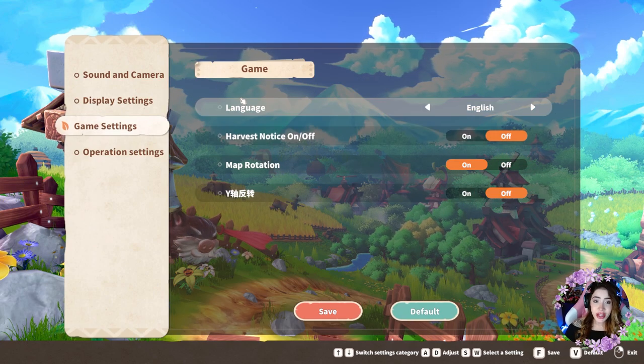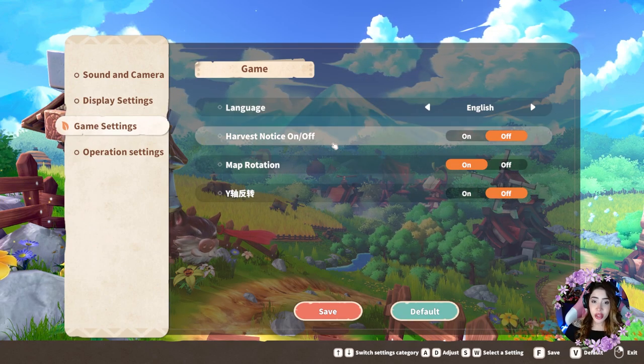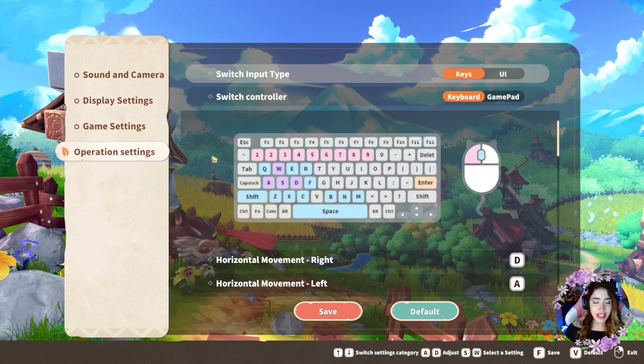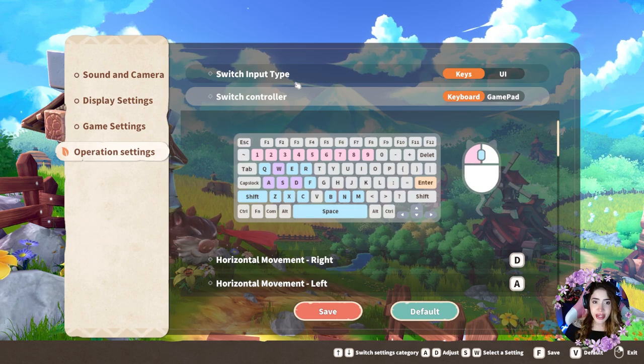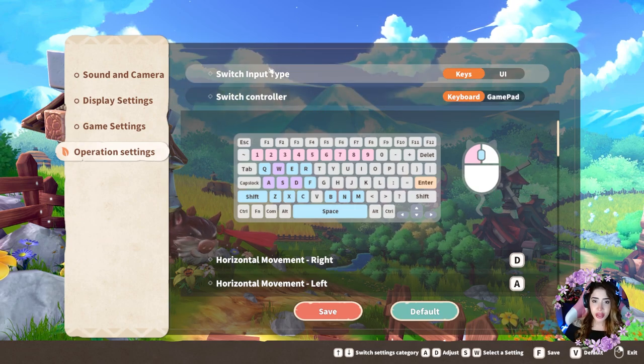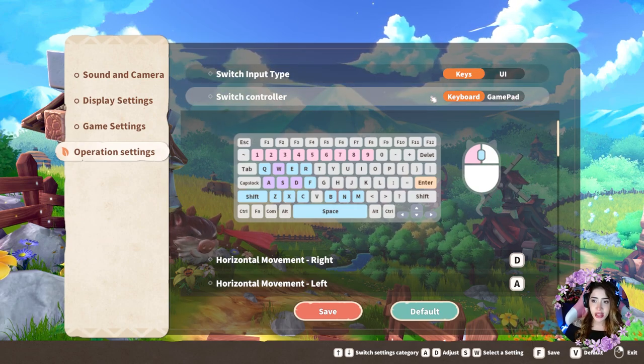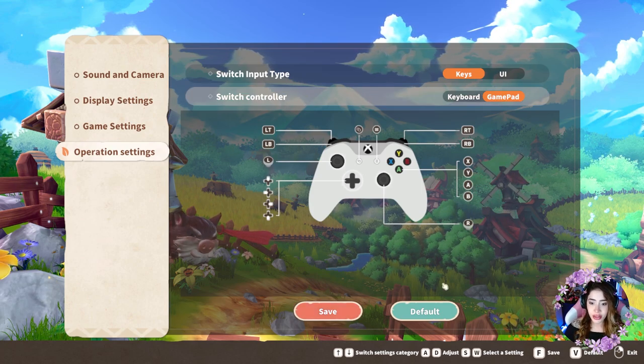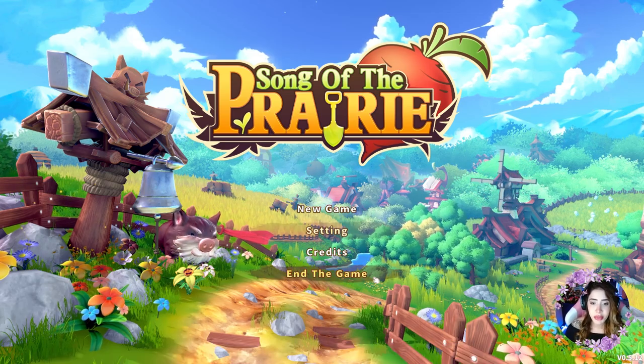Under game settings you have language, harvest notice, and map rotation — I always have map rotation on. Then you have operation settings where you can choose keyboard or gamepad. We're going to use gamepad, but it seems we still can't use the controller for the menus. I think they'll integrate it later on, because remember, this is early access, so not everything is going to be perfect.